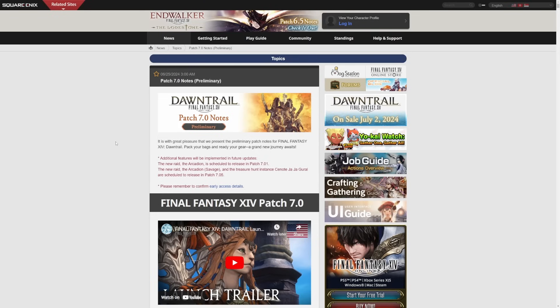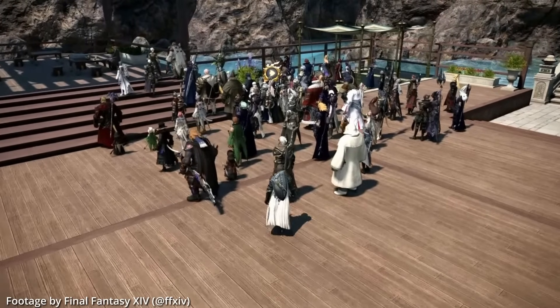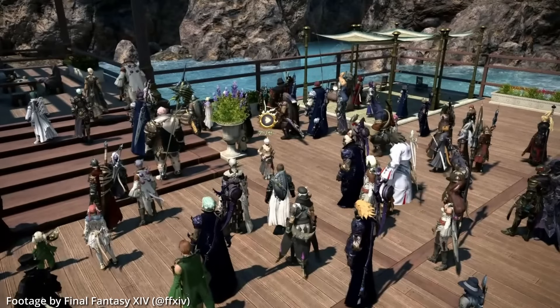We're going to be focusing specifically on quality of life and nothing else, so if you want to see other stuff you'll have to go to another channel or just read the patch notes yourself. The first quality of life update is that players can now temporarily hide the display of nearby player characters when interacting with crest-related NPCs or objects. During launches or new patches, there are usually so many players standing around the NPC that it can be hard to click.